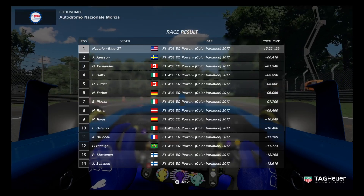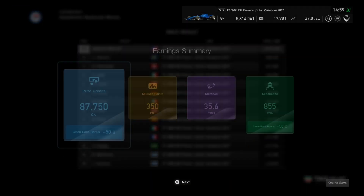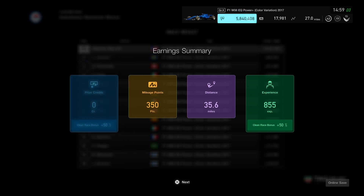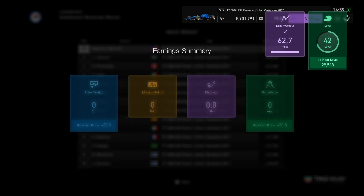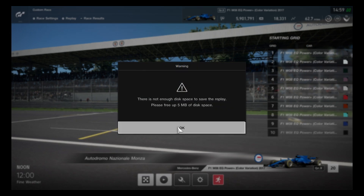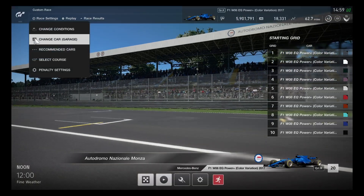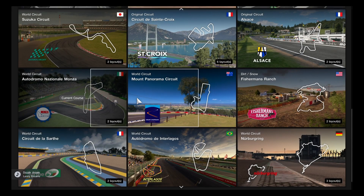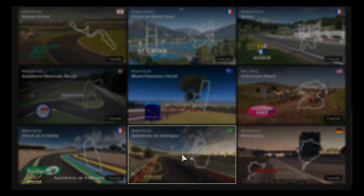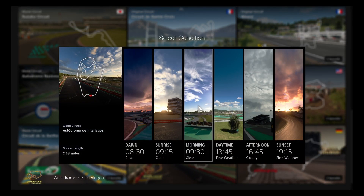That was a lot of heavy practice using the F1 car. I finally came in first place with the color variation F1 W08 EQ Power Plus. That was a good 15-minute race. The Clean Race bonus is giving a perfect mark. Taking hard practice with F1 cars in GT League is giving us a difficult but rewarding time. The Grand Prix of Italy is finished! Now let's go to the next race — Autodromo de Interlagos for another 10-lap race. Custom race number 2 is the Grand Prix of Brazil.